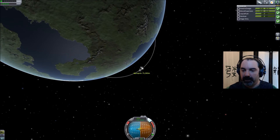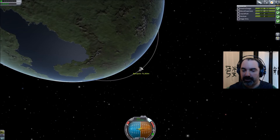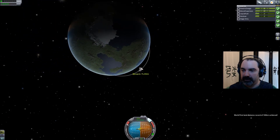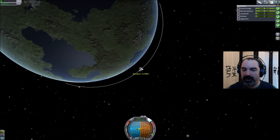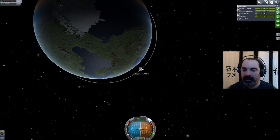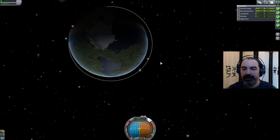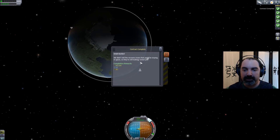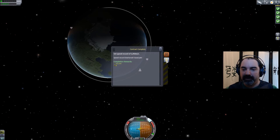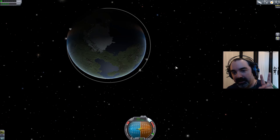Our orbit is getting wider. I want to keep burning in front of the apoapsis as much as possible. Coming up on the apoapsis — hit full throttle. We're chewing through propellant, almost there. I want to stay really close to the apoapsis while doing this, so just a little throttle right at the apoapsis — that's the most efficient way. Shut down the engines when it flips around, and we now have a stable orbit! Contract complete — orbit Kerbin — plus a bunch of money, science, distance records, speed records, altitude records, escaping the atmosphere.